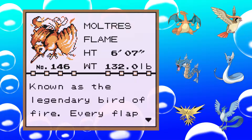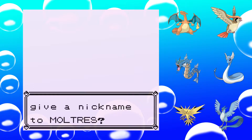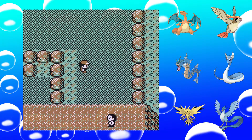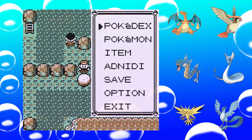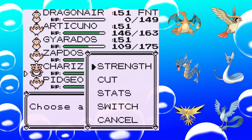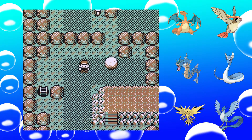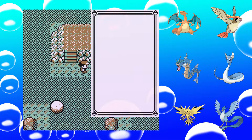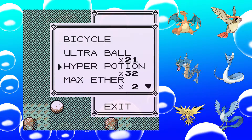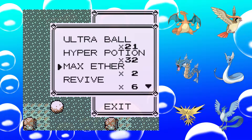So Moltres was caught. A new Pokédex entry. Known as the legendary Bird of Fire — every flap of its wings creates a dazzling flash of flames. No nickname. For this I will probably go back out and switch Pidgeot for Moltres, although I already have a Fire Flying type. You will have to do all of that again? That's sad. And only 9 Super Repels.